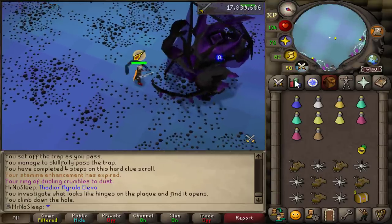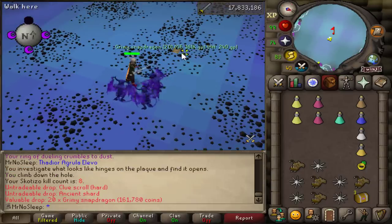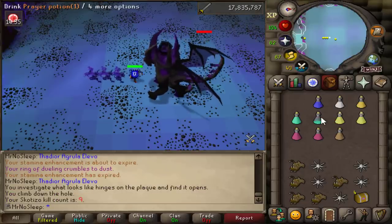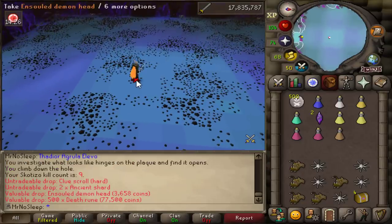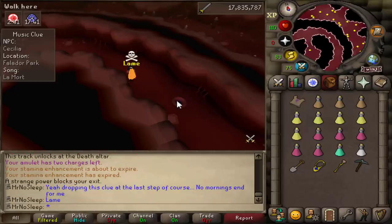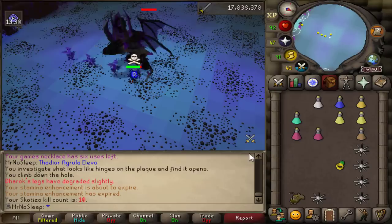I remember a couple weeks back I used a whip on my main before I bought the Fang and it took like six minutes to kill Skotizo - you definitely want a good weapon here. A great thing about Skotizo is it really doesn't have any bad drops - every kill you get something very useful or expensive. For example, 20 snapdragons here will definitely help with Herblore. I was four for four on clue scrolls at this point.